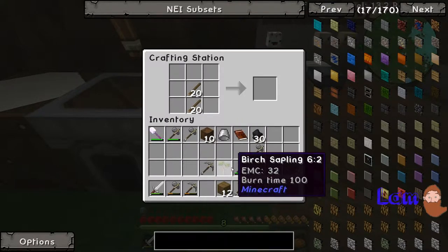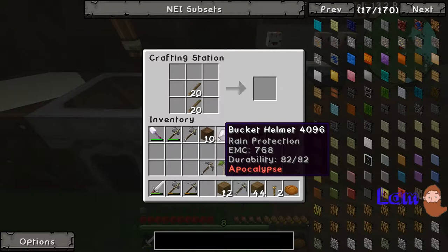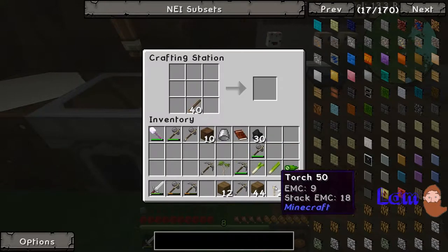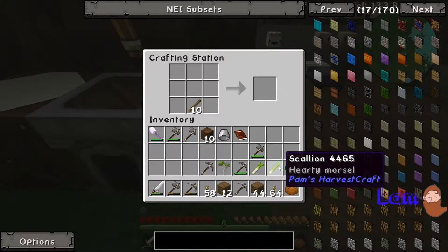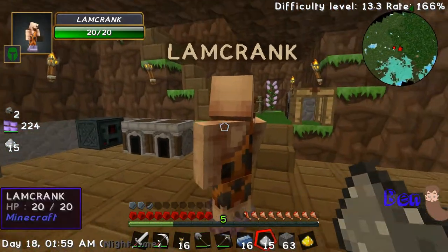Four buckets is probably better. Do you want to be safe or economical? A little bit of both — take two buckets. How far away is the water? Not very far. Take one. What was I about to make? Torches. I don't need that many sticks but it's fine. I've got two stacks of torches, I'll give you a stack.